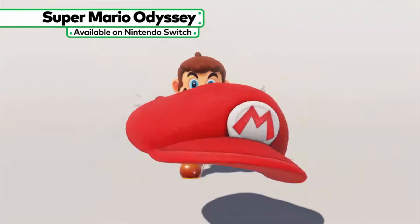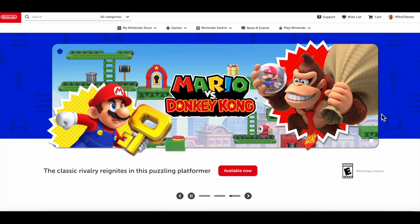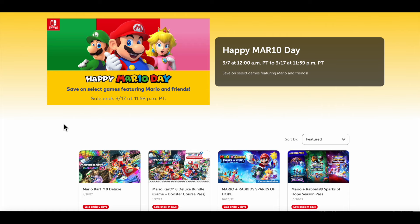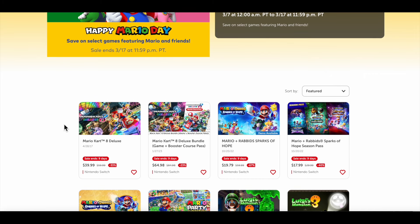When it comes to the eShop, every Mario Day Nintendo gives us games on sale. I'm here directly on the Nintendo website so you can see the Mario Day celebration in full effect. Mario vs. Donkey Kong is not on sale since it just came out, but the sale runs through March 17th. Mario Kart 8 Deluxe — that is the biggest price drop I've seen — you can pick it up for $39.99. The entire bundle with the expansion pass is $64.98, normally $84.